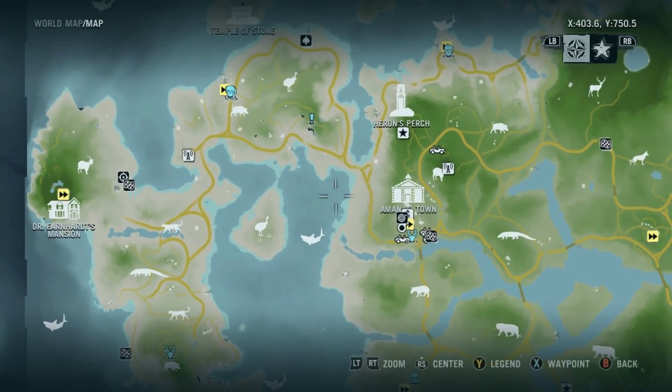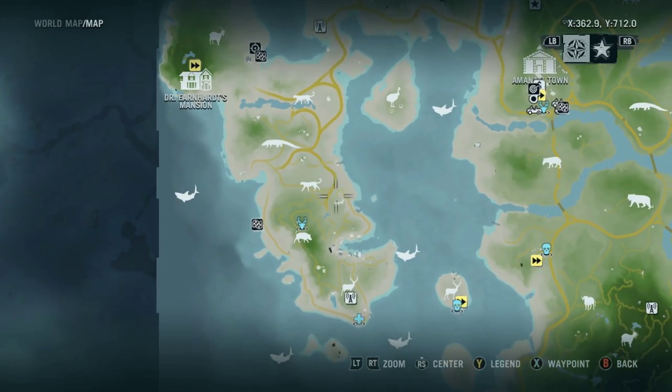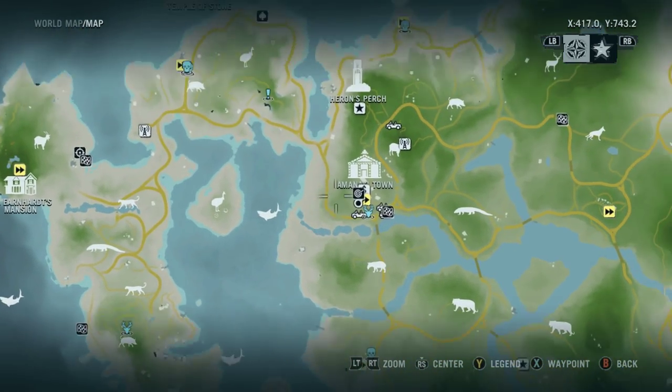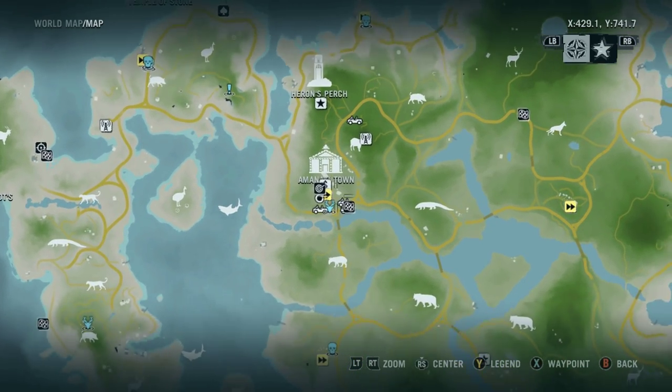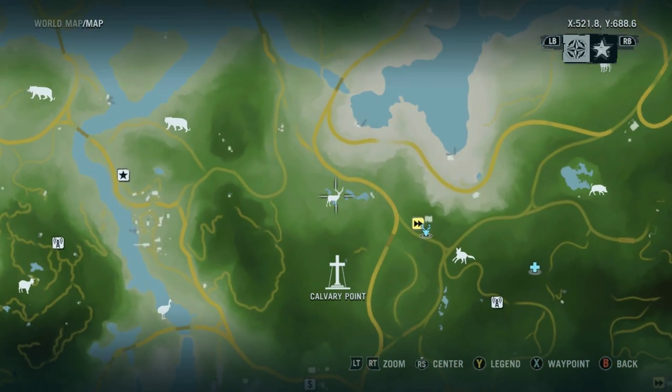You need two deer skins to make it, and you can find deer in a couple different areas. You can go all the way to the left here and follow this dangerous road all the way, but if you don't have a lot of things unlocked, it's a pretty dangerous area. You can also go east and then south, but that's really far away and really dangerous.